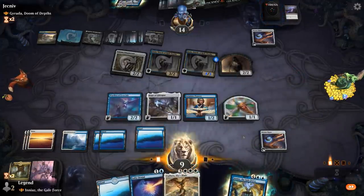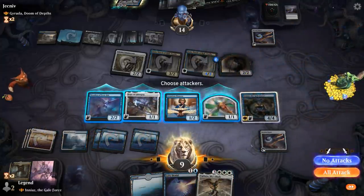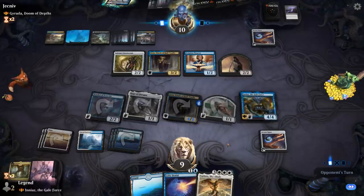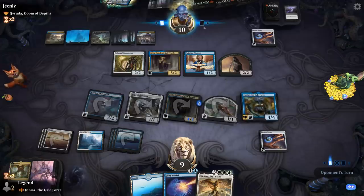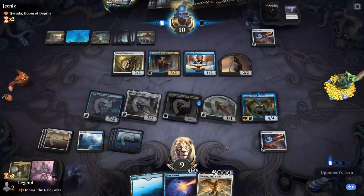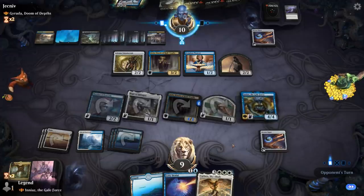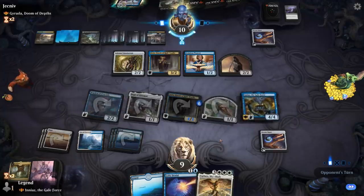Here I could play Ineas and still have Lofty Denial up, then exchange control of Pioneer for Atrus. I probably should have tapped Signet instead of a land, in case they have a bounce spell and then go to their second main phase to play Massacre Worm. But we are threatening lethal next turn with Ineas being able to pump our flyers. And our opponent not having quite enough mana to pay for Lofty Denial — that's the reason why we gave them Worm instead of Bontu's Last Reckoning.